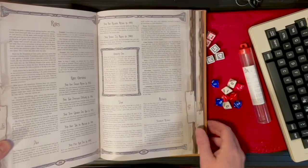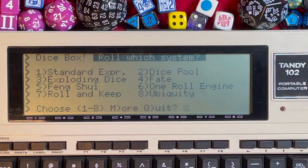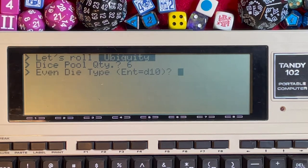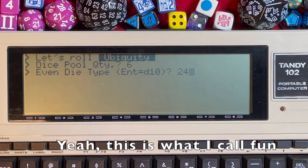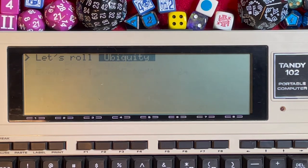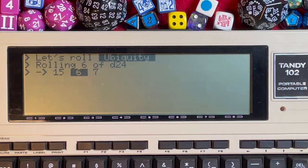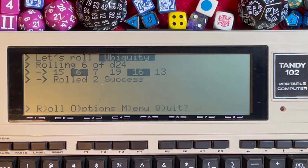In the Ubiquity system we're looking for evens. Set the dice pool to 6 — Ubiquity defaults to d10, but you can roll any die type as long as it's even. Let's try d24: rolling 6d24, we get a 6 (even) and a 16 (even) — two successes out of six dice.